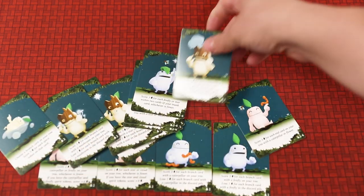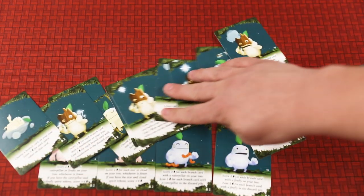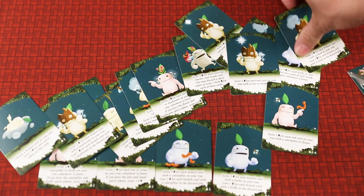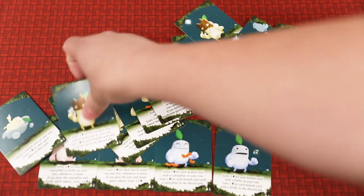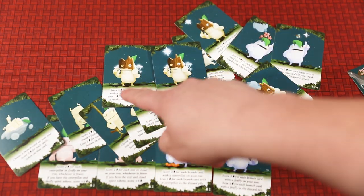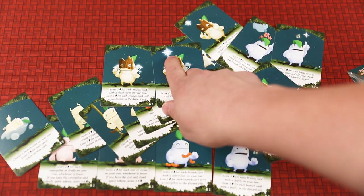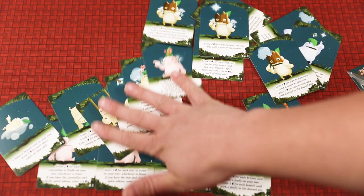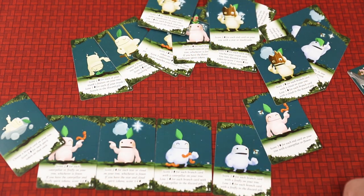Here again, we have: score three points for each branch card with a caterpillar on your tree. Lose one point for each branch card with a caterpillar in the discard pile. There's all sorts of these guys - many different ways of scoring. They all have this neat little artwork. It is all completely unique artwork as far as that goes also.